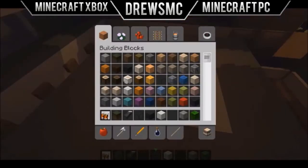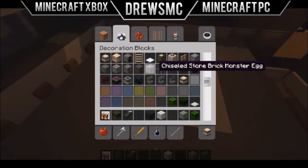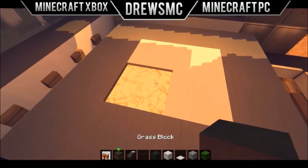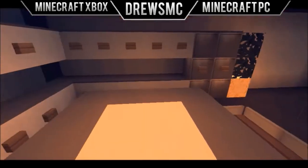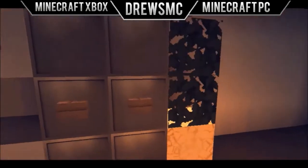Here we have the design — this is what I love about it. Under here we have glowstone, and it's a really nice way to put in light. If you have a house and you don't know how to add light in a room, just slap down some carpet and place the glowstone underneath. That's a neat way to add some light into your homes.